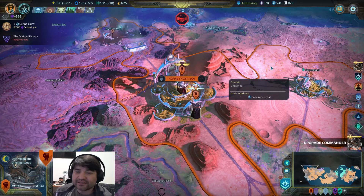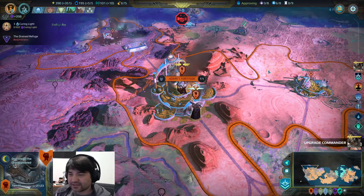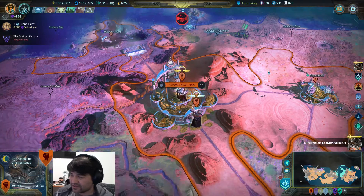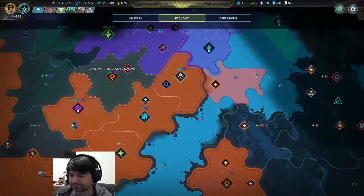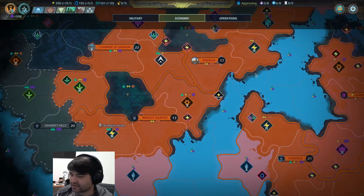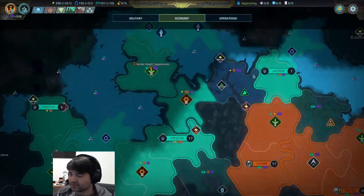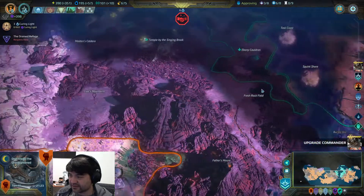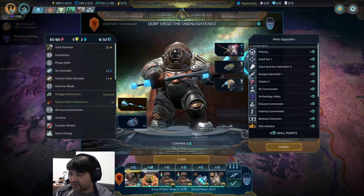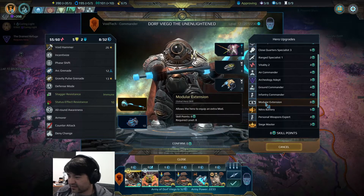Hello everybody and welcome back to Dogbog Plays Age of Wonders Planetfall Galactic Empire Edition, or mode, with Breaking the Stream. When we last left off, we had just conquered green and we were going to go claim the rest of our cities, move north towards Robin, and then deal with Grok's after that. I think the last video went fairly well.